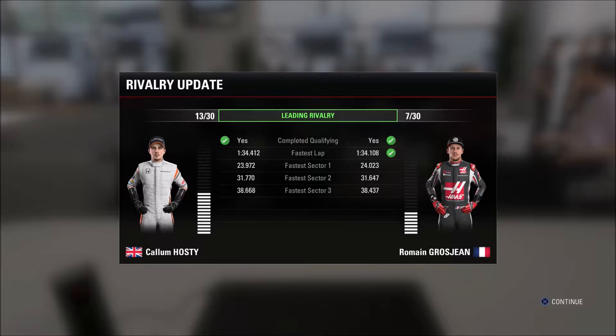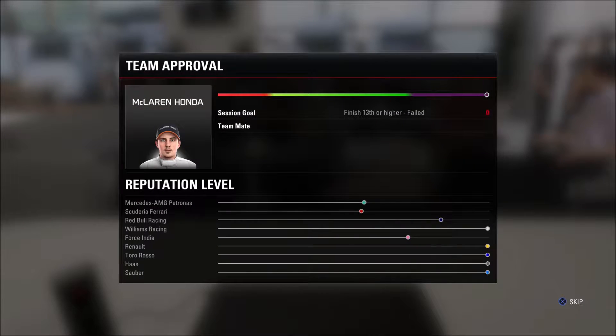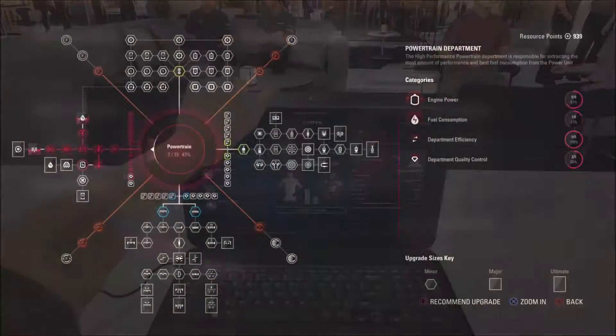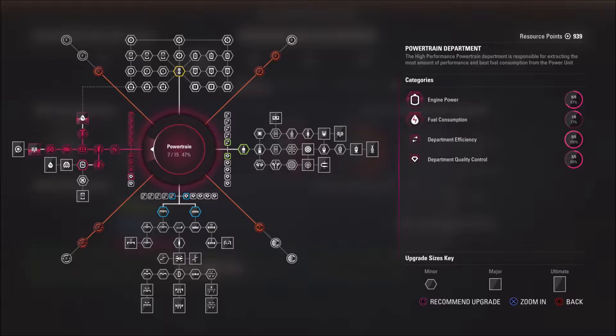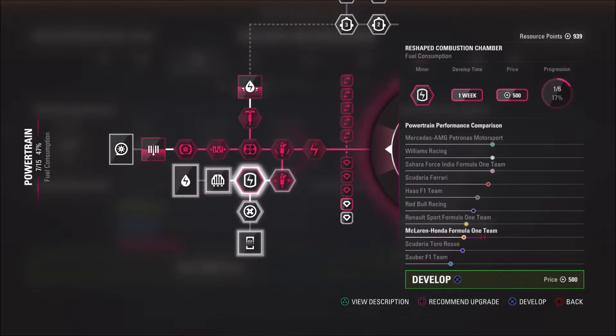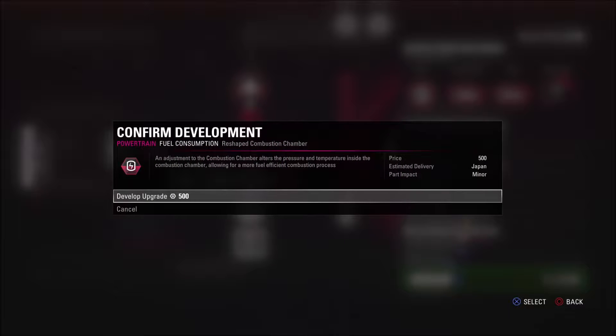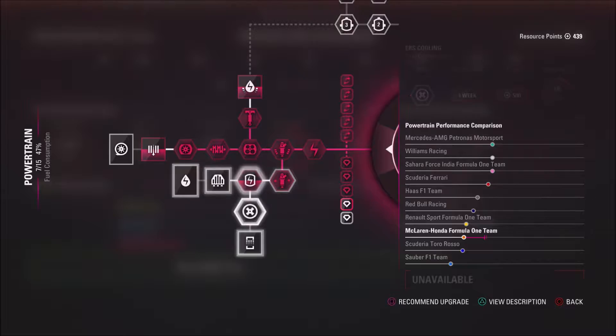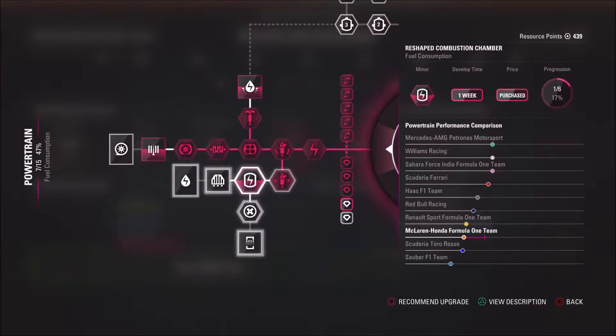Unfortunately our time wasn't as quick as Grosjean's. We almost had a competitive time in Q1 but that's a sign of the problems, exaggerated of course. The team is not too happy with that. But before the Malaysian Grand Prix, I'm going to do a bit of R&D — we've got plenty of points. We're going to help with the fuel consumption while we're waiting on the major upgrades for the power unit. Might as well do something to it.